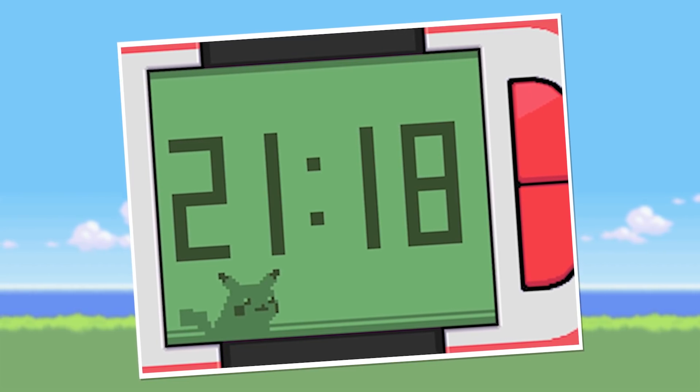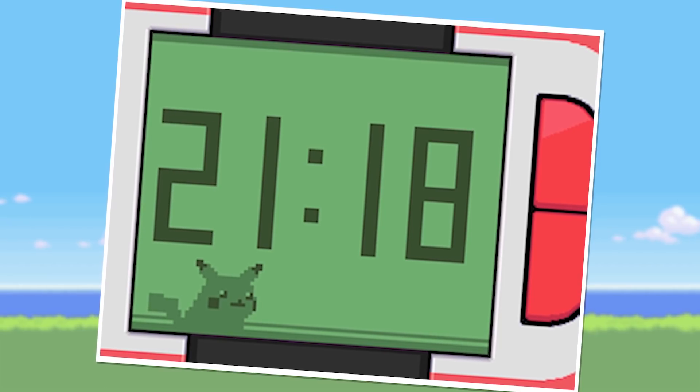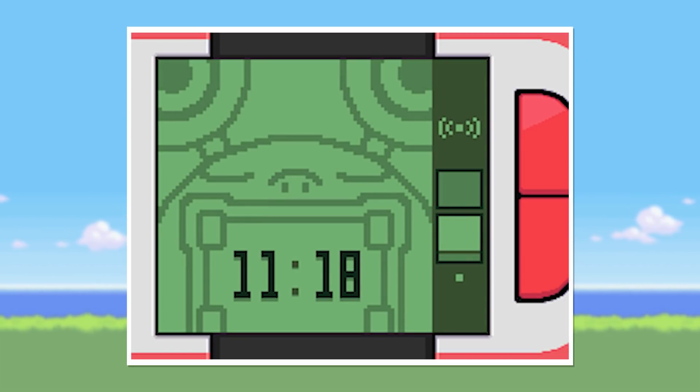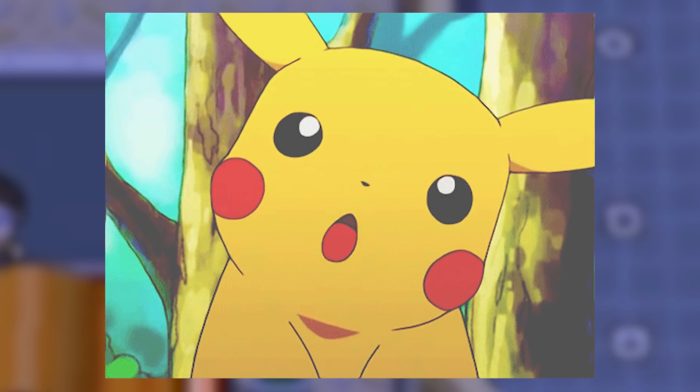Number 17. In Pokémon Platinum the player receives the Pokétch and can upgrade it with useful apps to help you on your journey. There were however additional apps that were planned for event distribution that were ultimately never released. These include a stopwatch, an alarm clock and even a light switch to turn on and off the bottom screen of the DS. But if I turn off the bottom screen how do you see the switch to turn it back on?